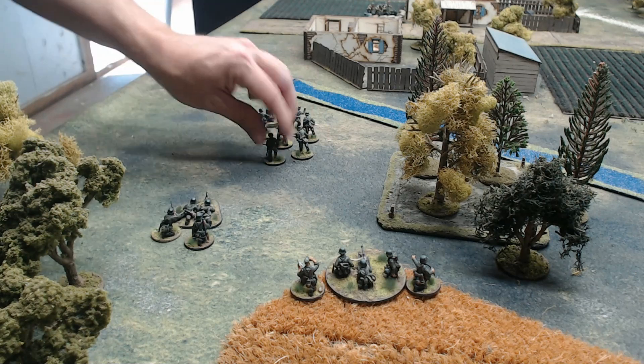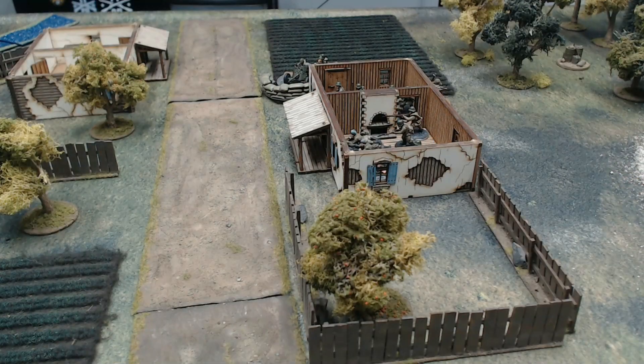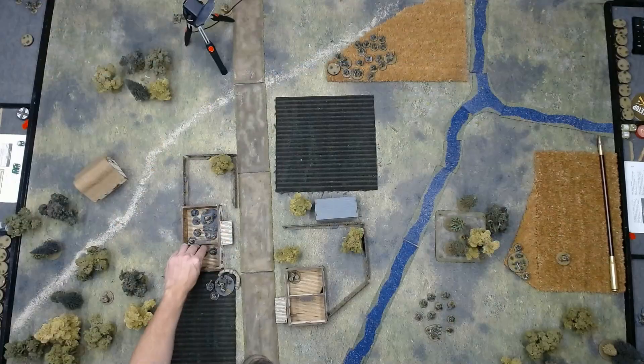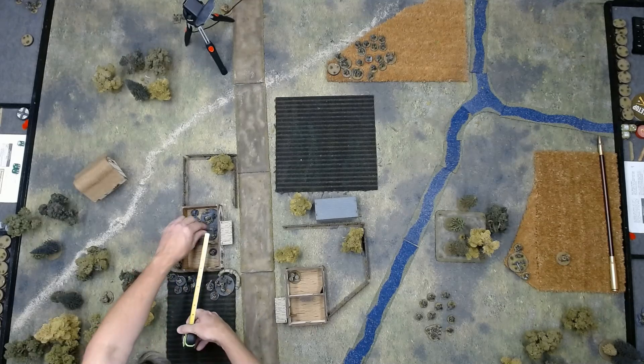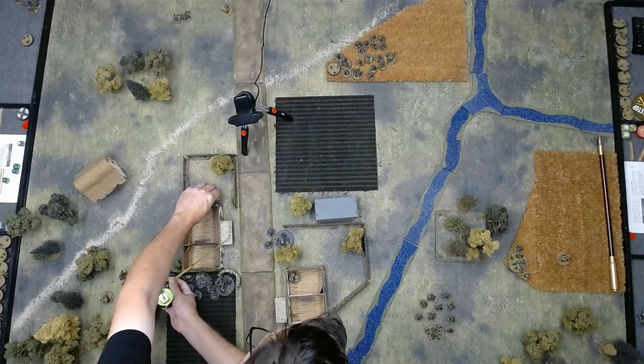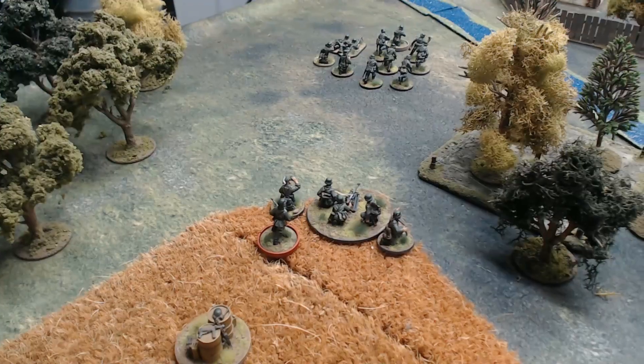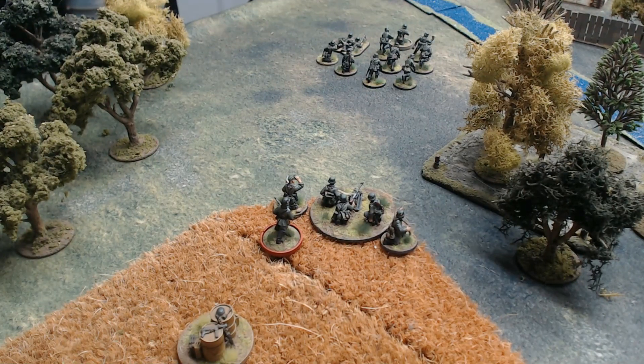With the remaining command dice, second squad continues its advance towards the village. Will's Soviets roll 5-2-2-1-1. With a two, they activate the infantry gun and take a shot at the newly arrived third squad, scoring one kill and one point of shock. The squad supporting the Maxim in the building exits the rear of the building as well. Then the Maxim leaves the house and redeploys into the front yard. The German command roll is 6-5-4-4-2.